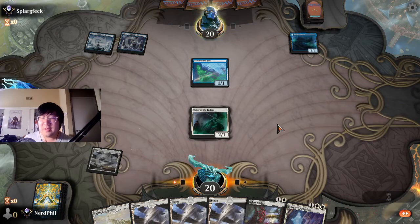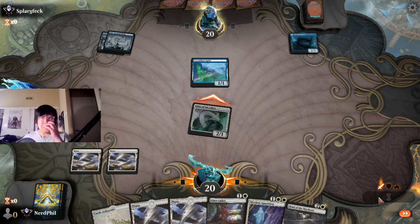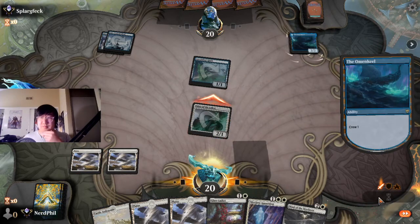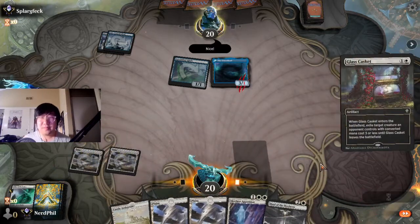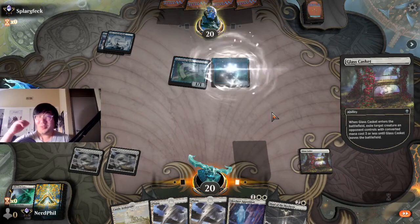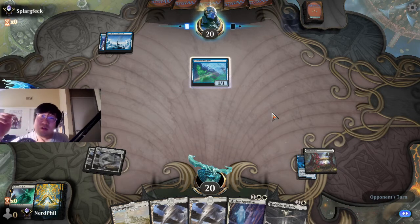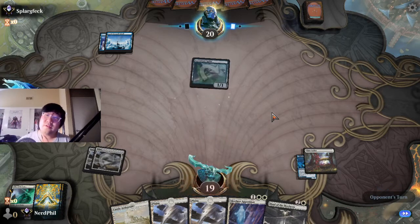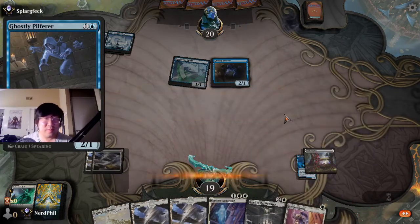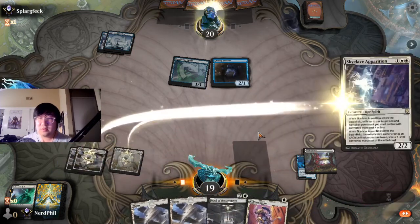Not a big fan of that, not gonna lie. I forgot he could do that — I forget how vehicles work. We're gonna Glass Casket here. I did forget — whoops! Vehicles can also be used as defense even though they have summoning sickness — not my best play. Let's see... okay he didn't drop a land. What's this Spirit? 'When it comes into play, untap, draw a card.' I don't think I particularly care. I'm gonna Skyclave Evaporation here.